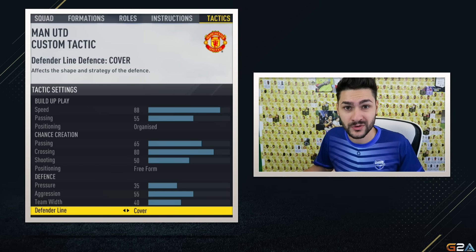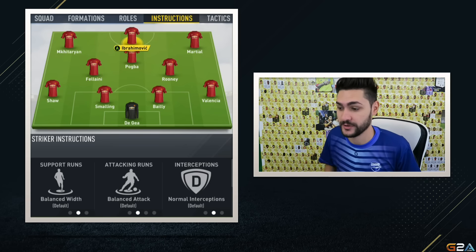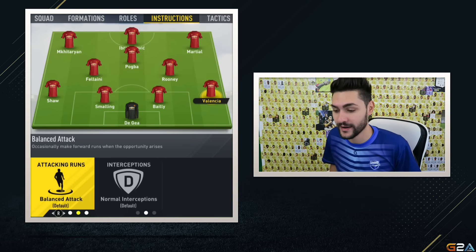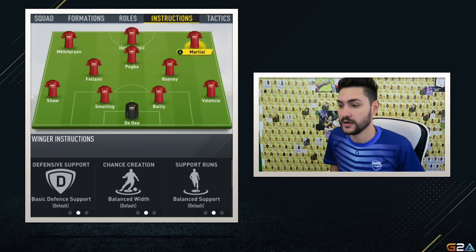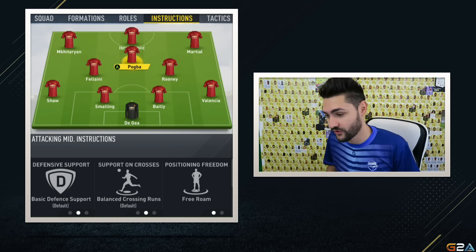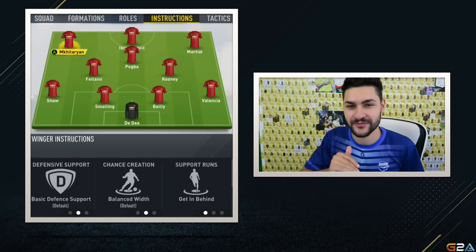Now getting to player instructions — these are crucial for the 4-3-3-4, more than any other formation. For your right back and left back, set them to stay back while attacking. Also set your CDMs — Fellaini and Rooney in this example — to stay back while attacking as well. Your central defensive midfielder gets free roam; he is your playmaker and needs to go left and right freely. For your left winger and right winger, set get in behind for both.